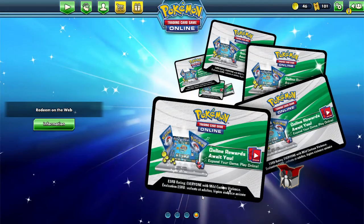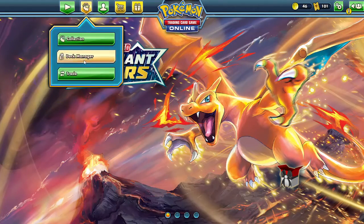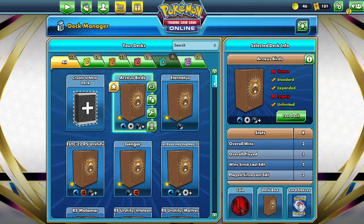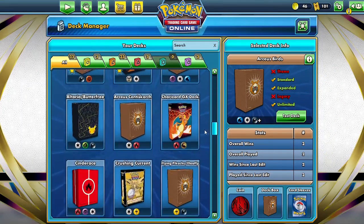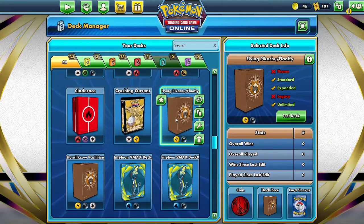Hey everybody, welcome back to another live gameplay video. In this video we'll be doing some more live gameplay, but before we get into that we're gonna get into the deck profile. Nothing really too competitive today — instead we're gonna go with one that's kind of new, and it's gonna be this Flying Pikachu Flaffy deck with the Flying Pikachu from Celebrations and the Flaffy from Evolving Skies.